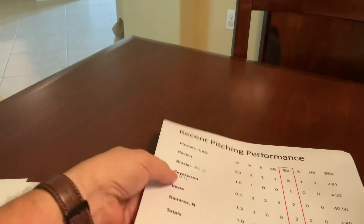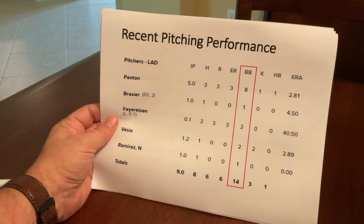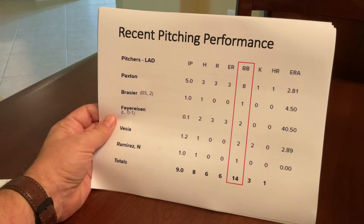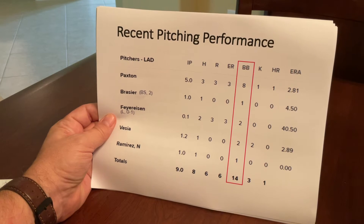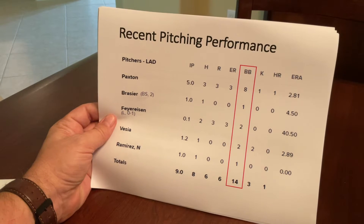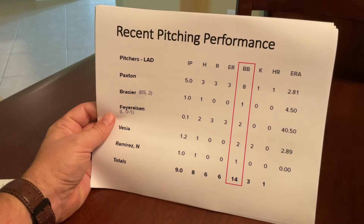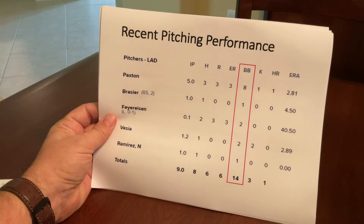This is being recorded in April 2023, from a box score from early this season. The Los Angeles Dodgers played a game and they gave up only six runs on eight hits but 14 walks. I made a post in one of the tabletop baseball Facebook groups and said, if you saw this and it came from a sim, you would say the sim's not accurate. So just some perspective — food for thought.